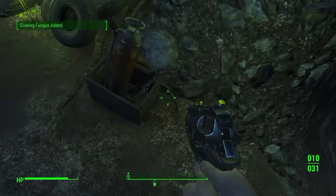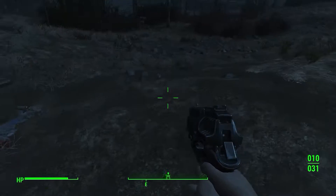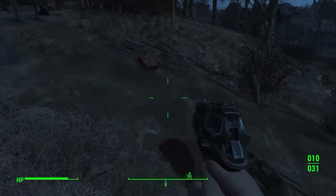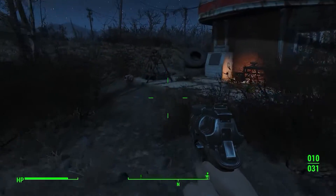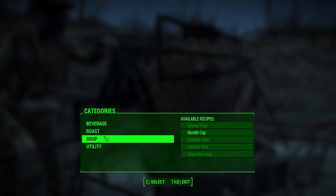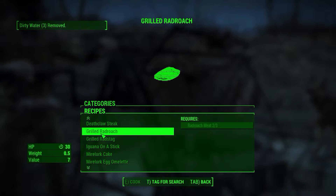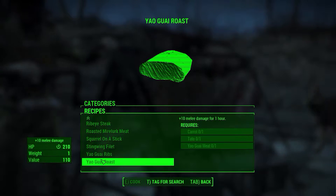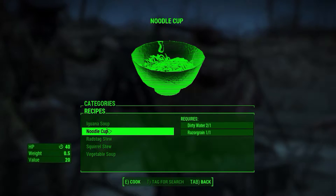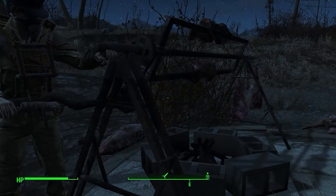I'll probably go back up to the workshop and deposit all my junk. Can I get some of these glowing fungus? You scared me sometimes, dog - seriously, his walking kind of scares me. And then we'll just head into the village. Let's go up here and see if we can cook this stuff. Do do do do - vegetable stew, oh maybe it's chemistry. Purified water - sure, always better than dirty because it's less rads.